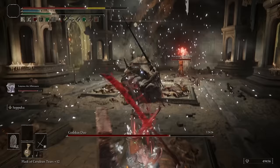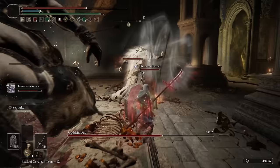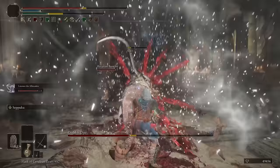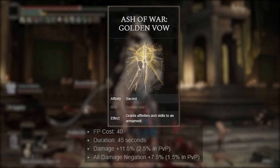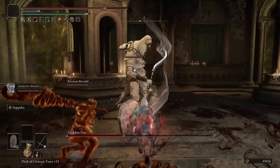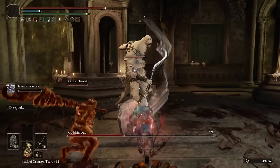If you don't like using consumables, I get that — farming for crafting supplies can always feel annoying, even though it's an extremely powerful item for this setup. A substitute buff you could use would be to grab a dagger and throw on the Ash of War Golden Vow. This isn't going to be as strong, giving you an 11.5% damage increase and a 7.5% damage negation bonus for 40 seconds, yet there aren't any negative side effects and you can constantly reuse it without having to worry about farming.